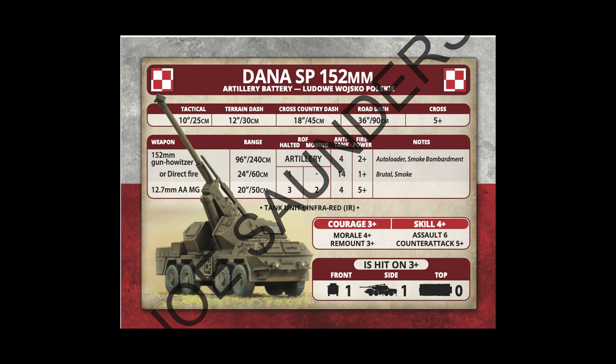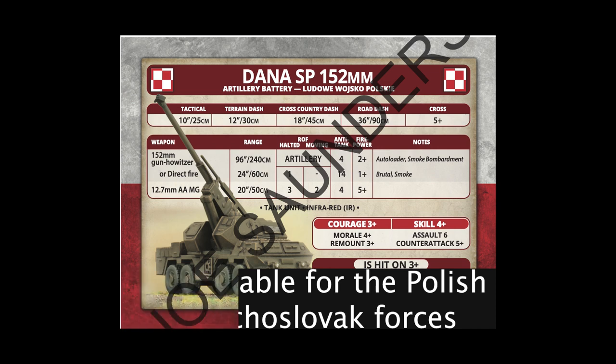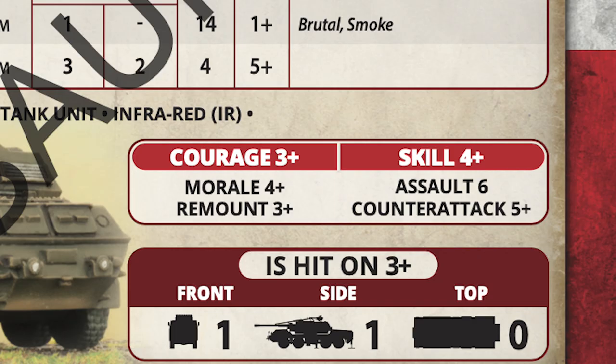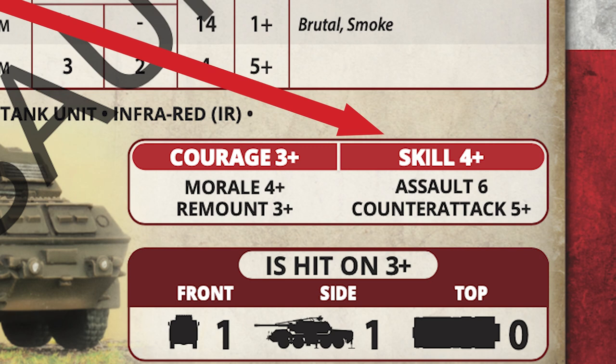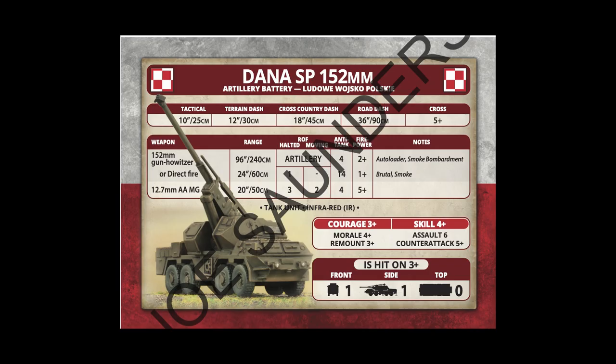The other thing I wanted to highlight was the Dana Artillery Battery. This vehicle looks great. It's modern and has some amazing capabilities on the battlefield with its 152mm howitzer. Most interestingly, it has the autoloader rule, which gives this vehicle a plus one to hit. When we combine this with the fact that the Warsaw Pact forces have that useful 4+ skill, I think we've got a real winner when it comes to artillery on the table. I would keep a very close eye on this vehicle — I think it's going to become really competitive in Team Yankee moving forward.